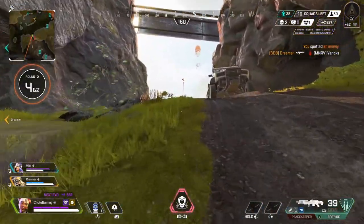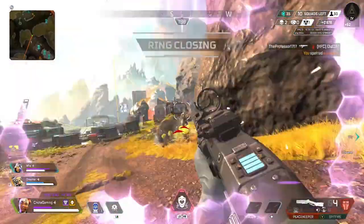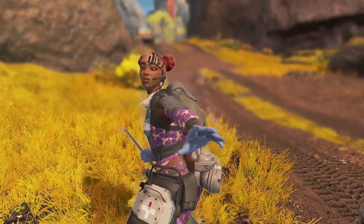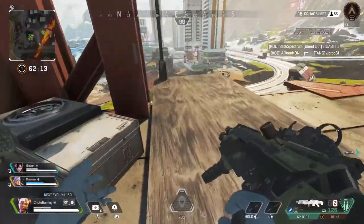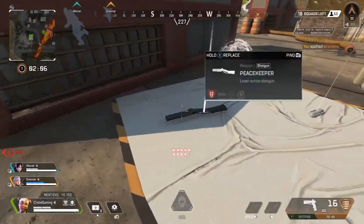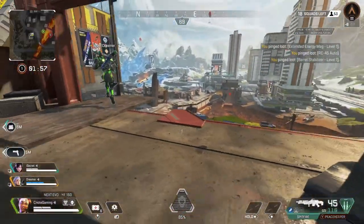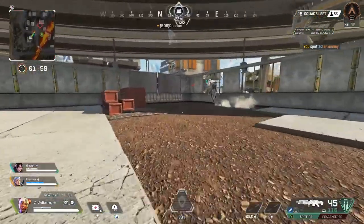A sneaky tip: when you know you're about to get into a close-quarters fight, drop your heal drone right before you engage. If you're about to go into a shotgun battle in a hallway, drop that drone so that even if your enemy strips your shields, you're still hooked up to that unlimited health drone. The drone can also provide a small amount of cover since it can't be destroyed.